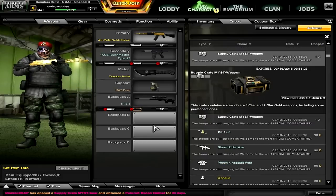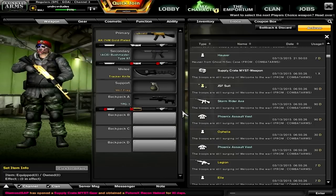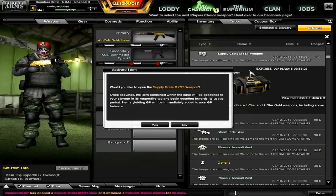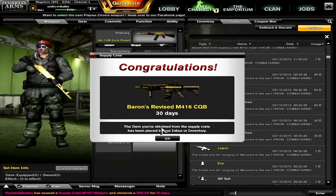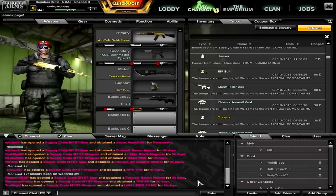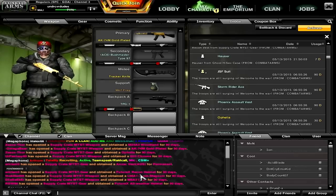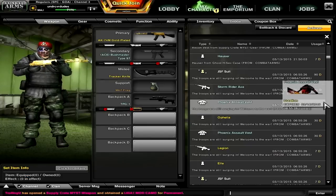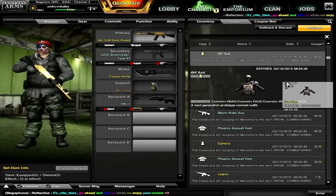Opening up the next missed weapon, M6A3 DMR. It's alright, not too bad. Then a supply crate missed weapon — we open this one and get the Barron's Revised M416 CQB, 30 days. That's decent. And as you can see in the chat, everything is just getting spammed. I've had a couple of runs where I get really good 90-day guns, but we've got some 90-day stuff here as well.